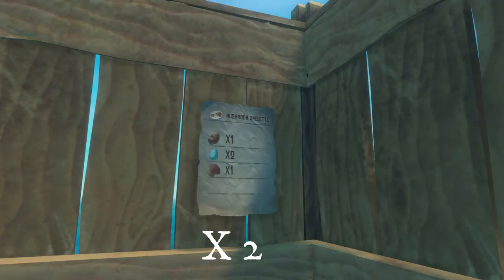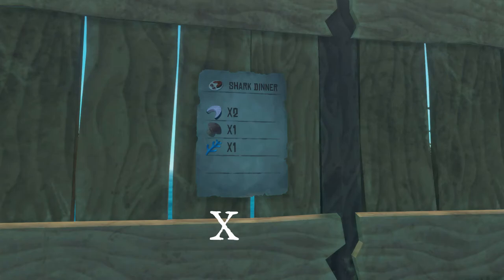The next one is the Mushroom Omelette, which gives you plus 20 hunger and plus 35 bonus. It costs one raw potato, two eggs, and one cave mushroom.